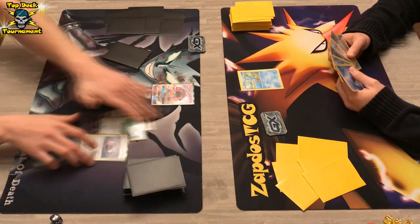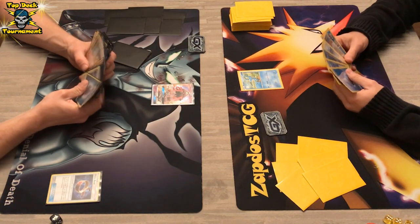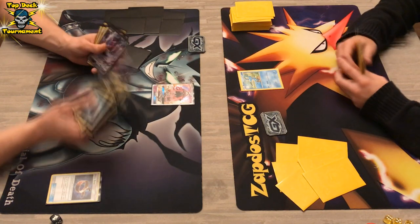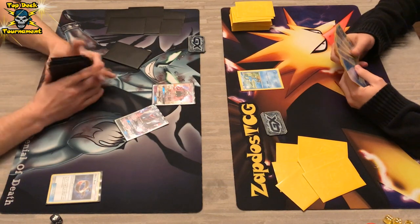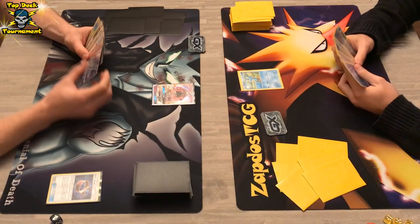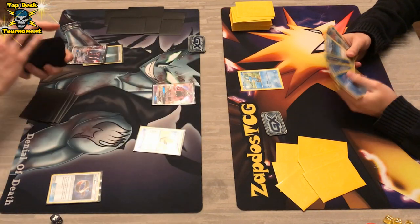Ultra Ball coming down — he gets rid of Field Blower and Choice Band, and he's probably gonna grab a Darkrai GX. He's going for the speedy method here — actually he's just gonna bench DarkraiGX and use Max Elixir. He gets a Darkness Energy onto DarkraiGX, getting the first energy of the bunch. He then uses Lillie, and gives a manual energy of the turn to DarkraiGX. We also see Oranguru once again.